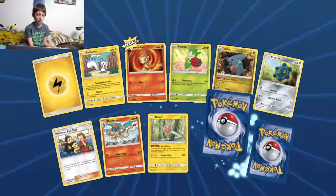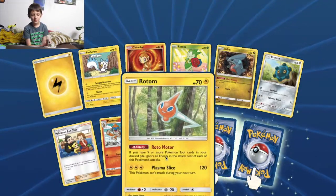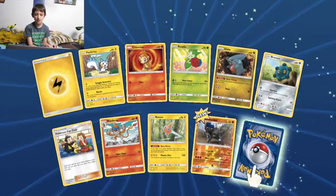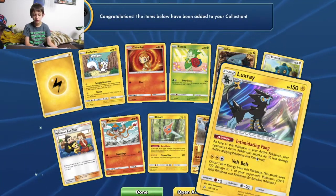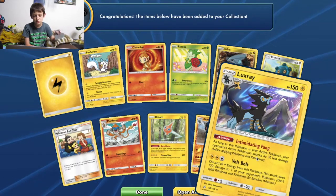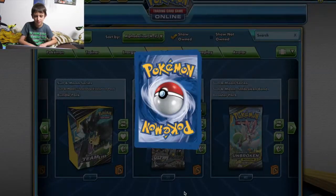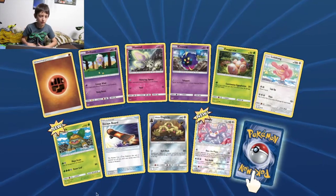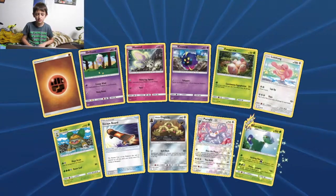Yeah, with Solgaleo on the front — or Dusk Mane Solgaleo. Let's open up the first pack. The Shimshal, Pokemon Fan Club, the Rotom. The first special card is Rampardos with the tanks, and Luxray with the ability Intimidating Fang — as long as this Pokemon is your active Pokemon, your opponent's active Pokemon's attacks do 30 less damage. Two Electric, one Colorless: Volt Bolt.